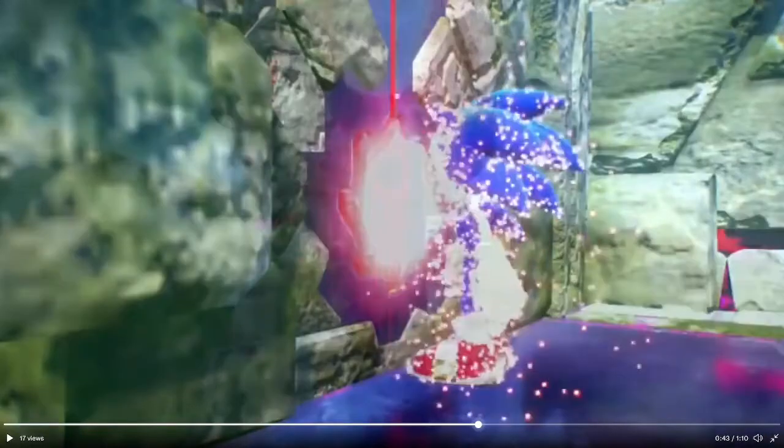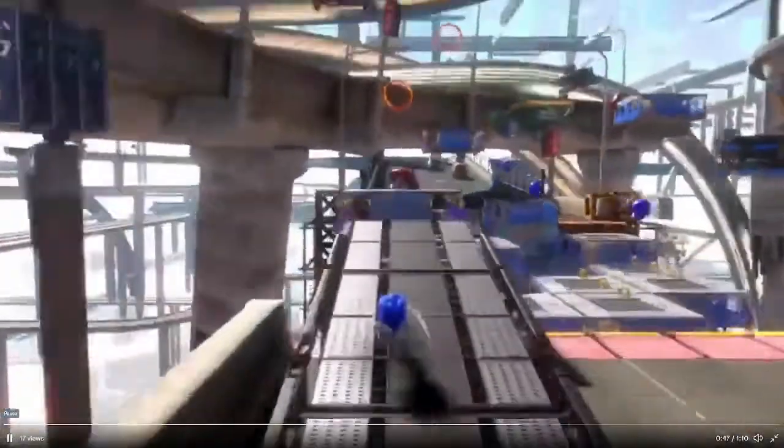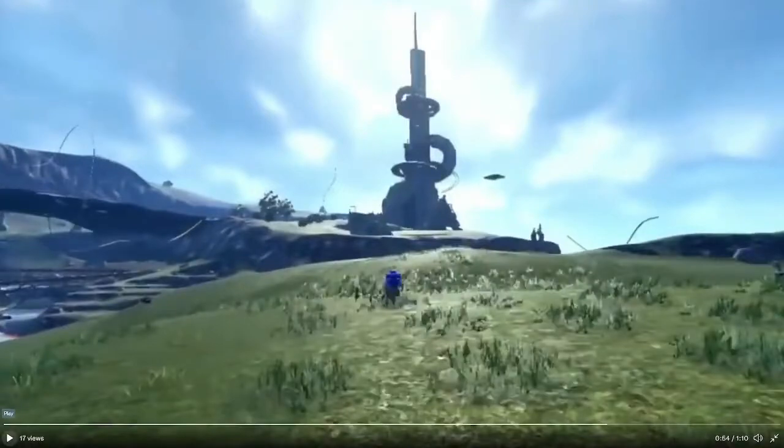That looked weird — I don't think you should be able to view those things from that camera angle. You can see that at the top left that looks like it shouldn't be there. Game's not final, they'll probably fix that. Taking on challenges at supersonic speeds — I'm cool with Cyberspace reusing Green Hill if it looks like this. Some things in the distance look kind of odd, but at least they're close, so it's not as egregious as what we saw in the first preview.